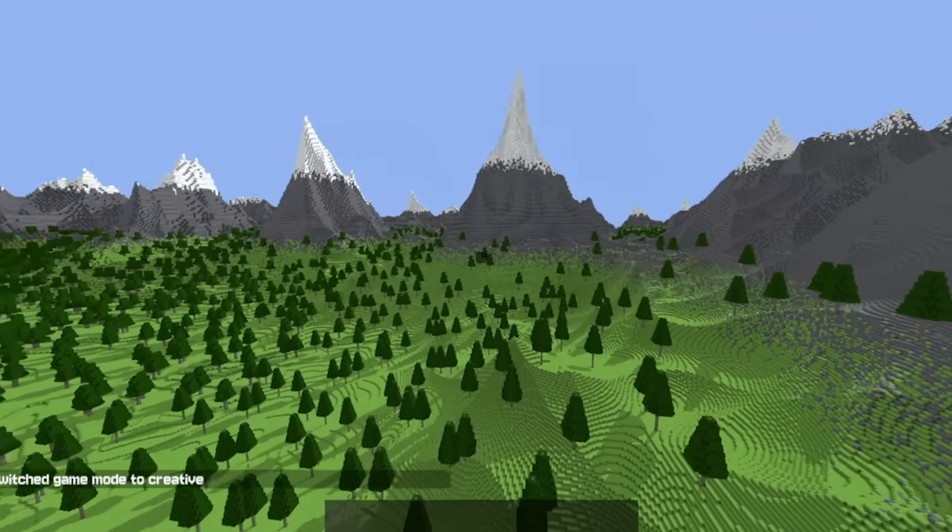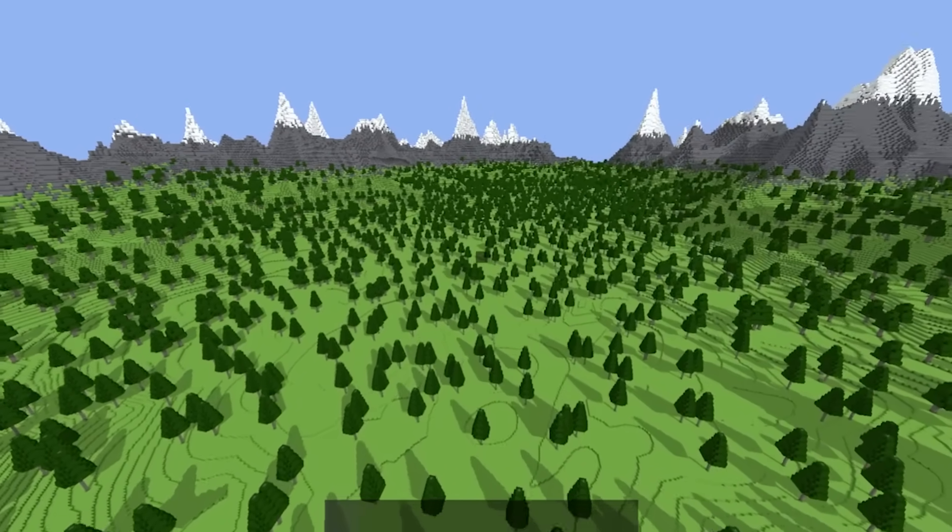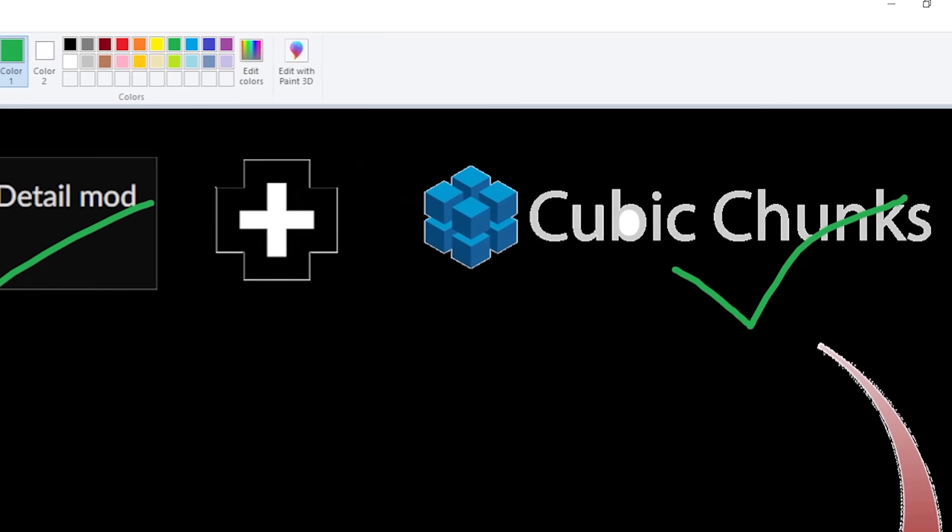After that was done, I can finally fly around my densely forested world with massive kilometer-high mountain ranges. Now that the Distant Horizons and Cubic Chunks part is completed, it is time to code the multiplayer part.